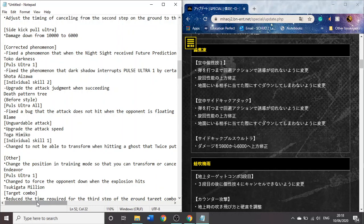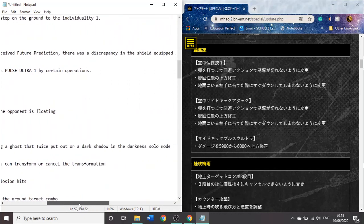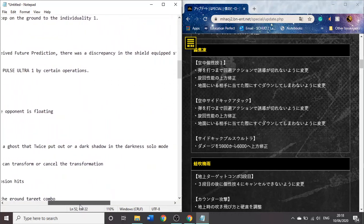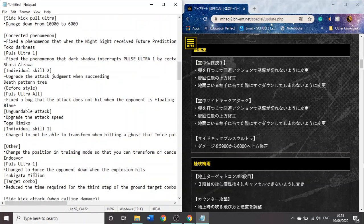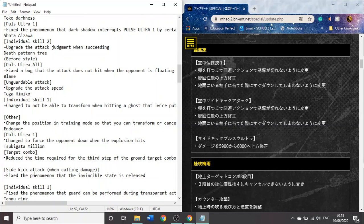For Toga — she kind of just got a change where there was a glitch where she couldn't transform when she hit certain entities in solo mode. Not really much changes for her, except a change in position when in training mode — something random when she faces Endeavor in training mode. No changes to Toga beyond that, which I find interesting.